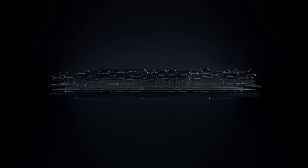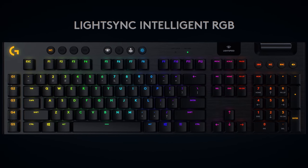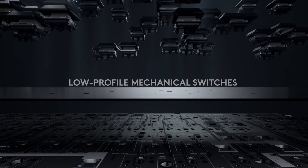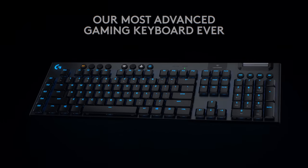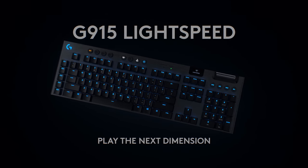A breakthrough in design and engineering, the G915 features Lightspeed pro-grade wireless, advanced LightSync RGB, and new high-performance low-profile mechanical switches. Meticulously crafted from premium materials, the G915 is a sophisticated design of unparalleled beauty, strength and performance. Meet G915 Lightspeed and play the next dimension.